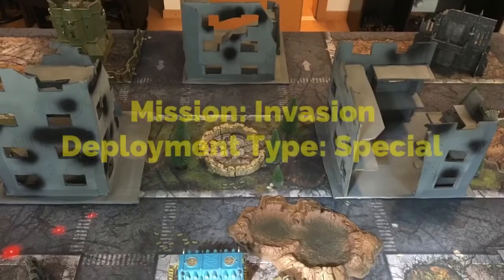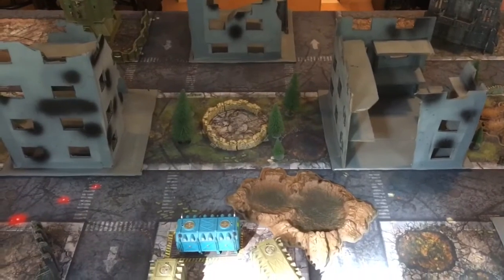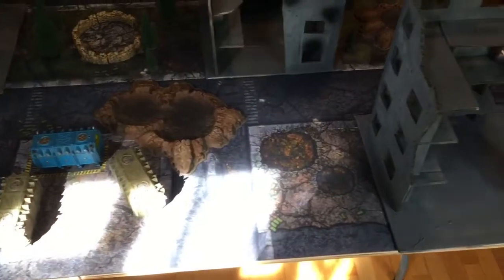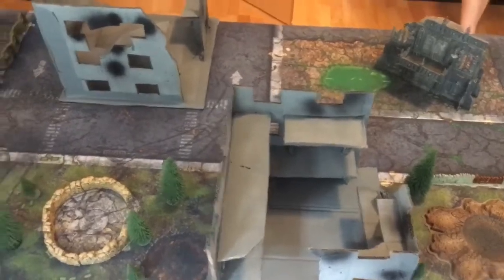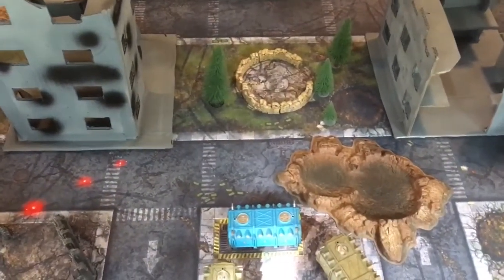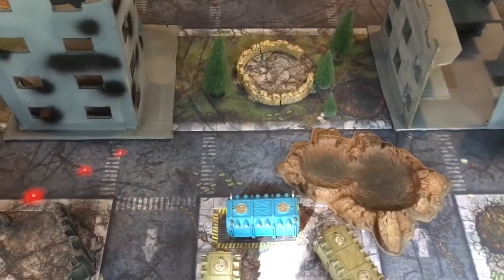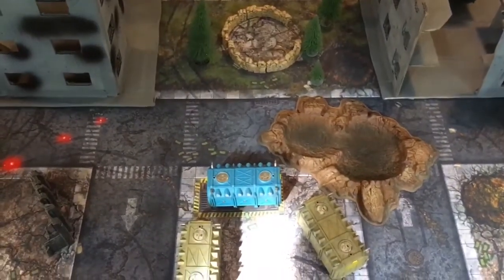The board has been set up for mission one — Invasion. The Raven Guard and their allies the Sisters of Battle will be on the near side. There are a number of ruins throughout the board; Savior's Landing has really taken a bombardment from the chaos fleet in orbit. Simon's Necron forces will be starting on the far side. Simon gets one point for each unit with at least one model making it halfway across the table; I gain points by completely destroying Simon's units. There's also one point available for Slay the Warlord.